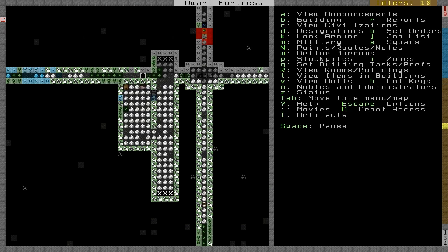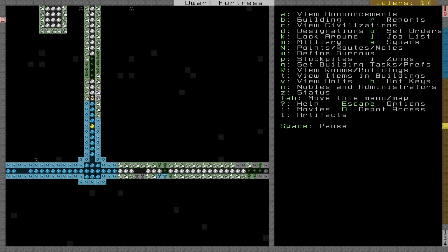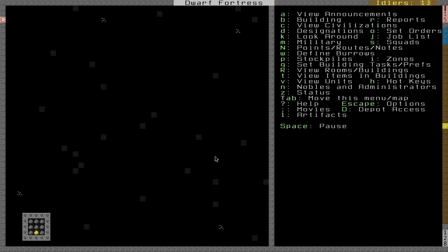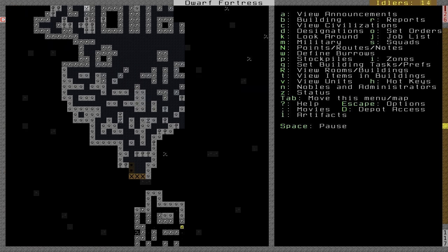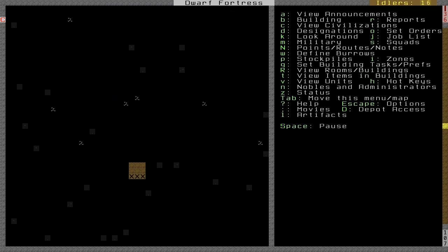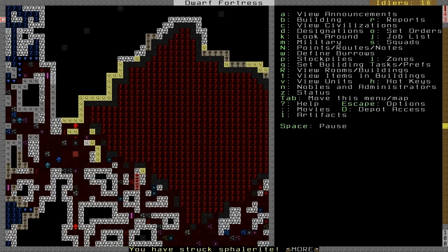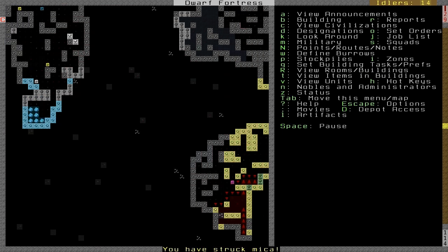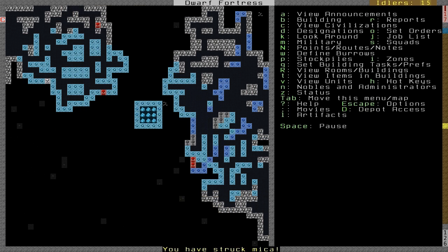We've got some naked mole rats chilling in my potential new barracks. But we go down and we've got the adamantine sitting at the bottom down here. We want to use it, we want to turn it into materials, so you do that at a Craft Dwarfs workshop.